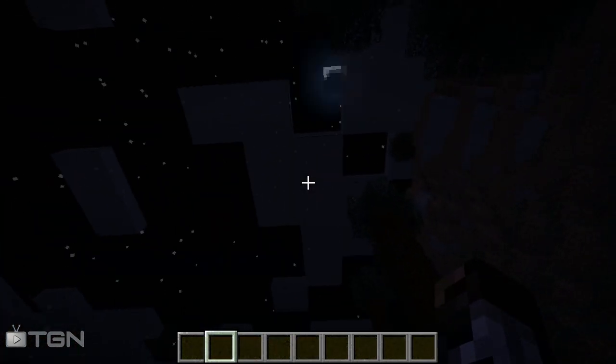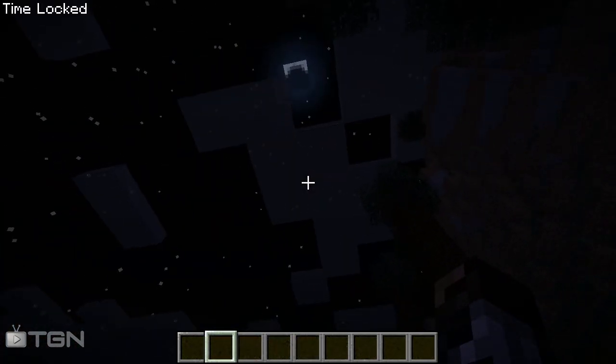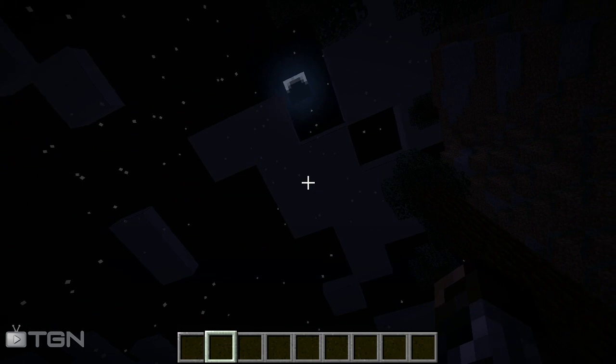So let's say you want to check out the lighting on your house — let's stay at night and click L. Time locked, guys.